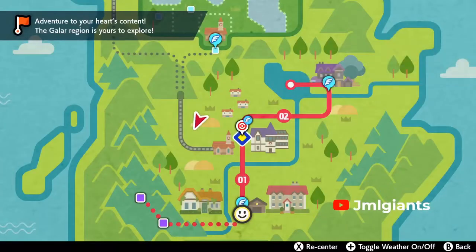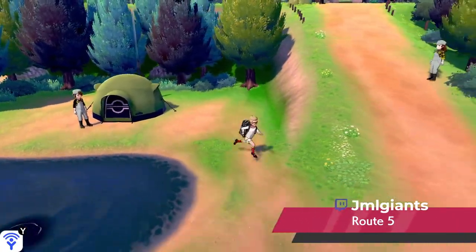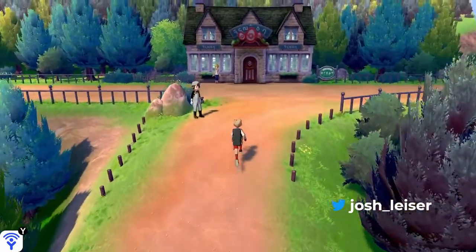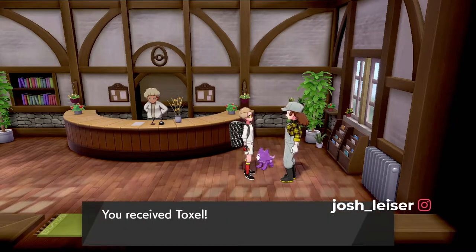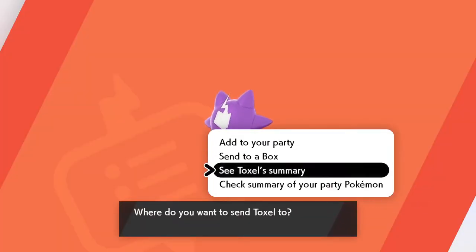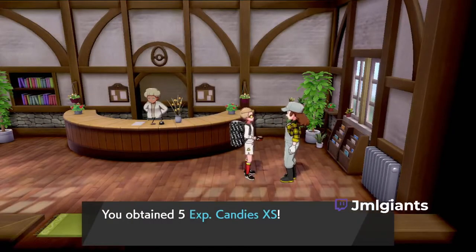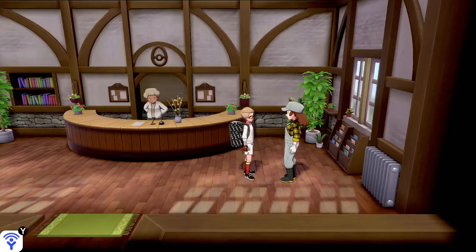You're going to want to go to Route 5, right here — the Pokemon Nursery. In the Nursery, if you talk to her, you get a free Toxel. There we go — Toxel. We also got an EXP candy, so that's nice. You're supposed to do this at the start of the story, but I did it a little late. He is level 1, just so you guys know.